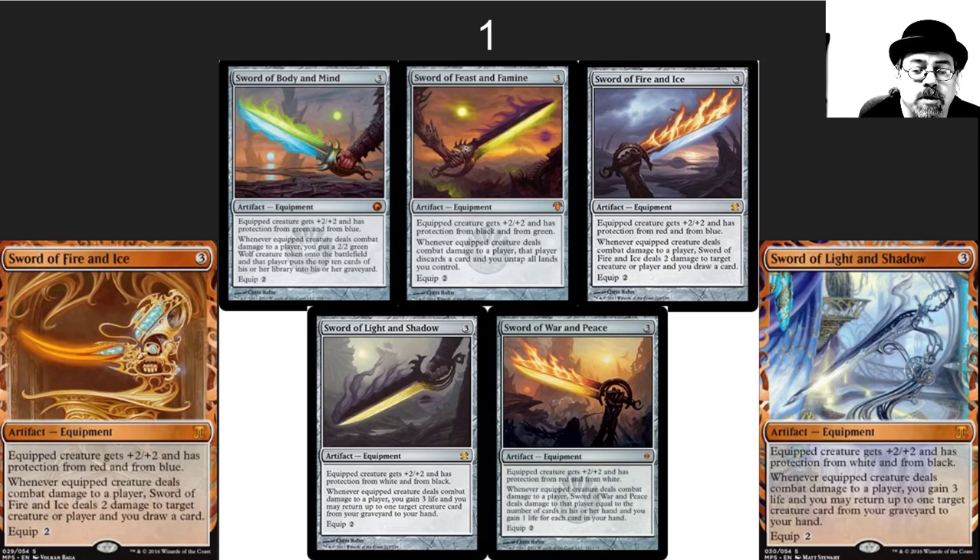People ask me which versions to pick up. I'm a big fan of the Chris Rahn artwork, but the Masterpieces are also incredible — it really depends on the look of the rest of your deck. For Sword of Fire and Ice, the Modern Masters Chris Rahn art is just beautiful. For Sword of Light and Shadow, my favorite is the Masterpiece edition — that is just beautiful artwork. There are so many good options for versions to pick up, and you can put wonderful versions in your EDH decks.